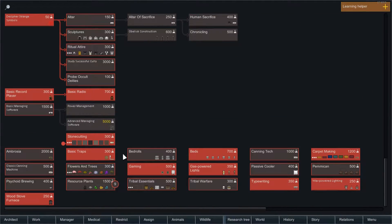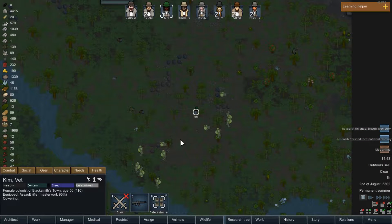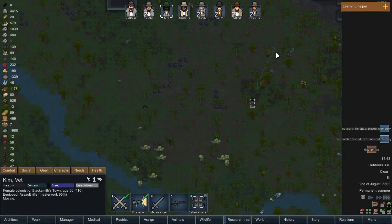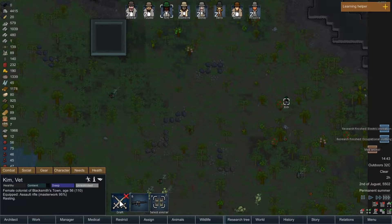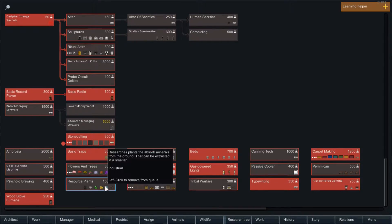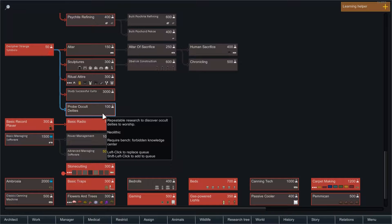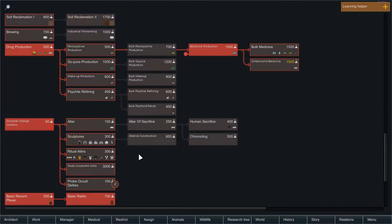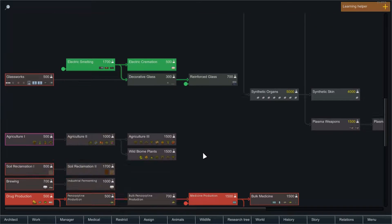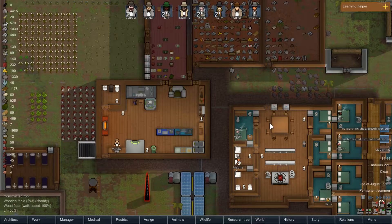There's a mad animal — okay Kim, it's a turtle, please kill it. Kim was actually bringing up some of the steel from the bottom end of the map. I think what we're going to do is quickly alter our research tree: resource plants on number one. We're going to skip a few steps and try probing the occult deities to see if that gives us any more gods. We'll get back to our riot gear and then to powered armor. It's gonna take a while to get plasteel, but we want advanced nuclear also on that list.